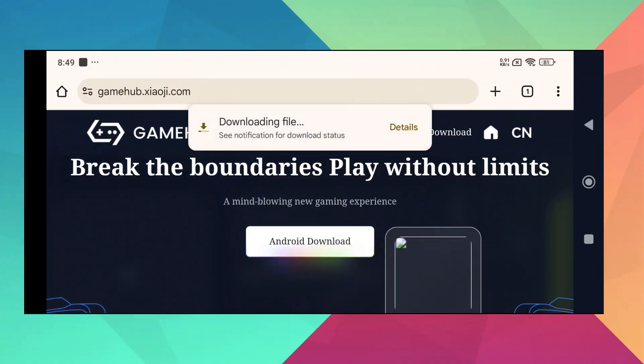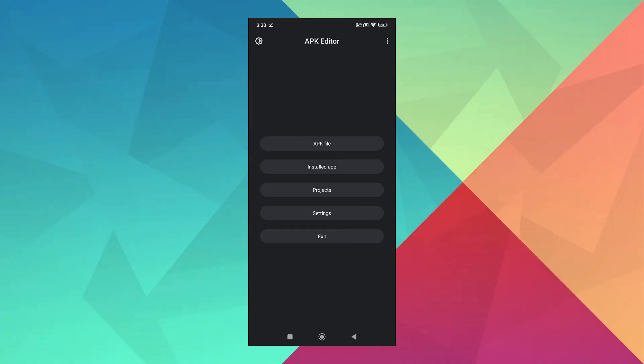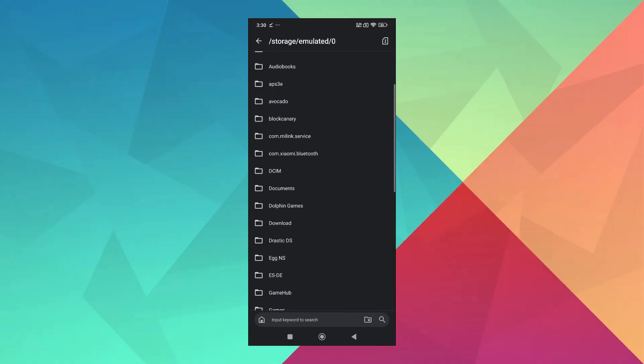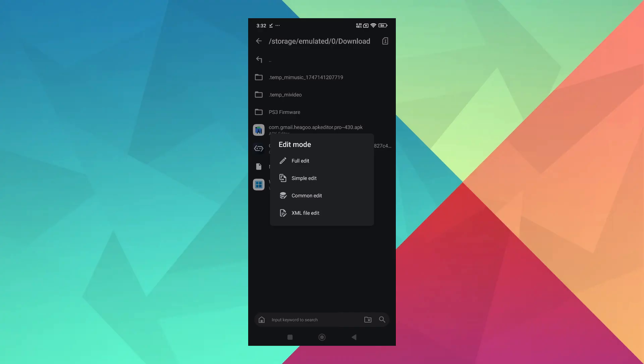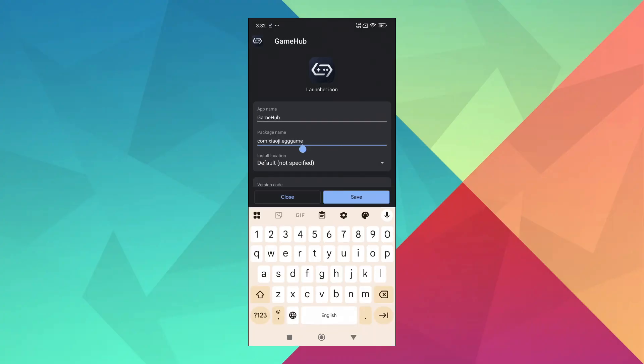Download the Gamehub APK file if you don't already have it. Open APK Editor Pro, click on the APK file, and navigate to the folder where the Gamehub APK is located. Then click on the Gamehub APK and select Common Edit to find the original package name.